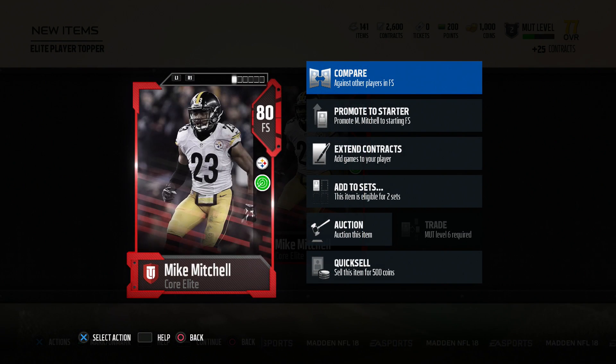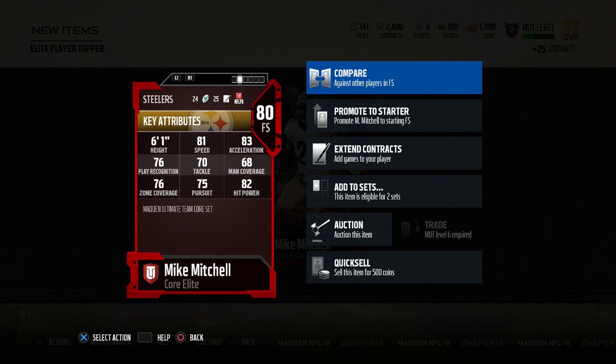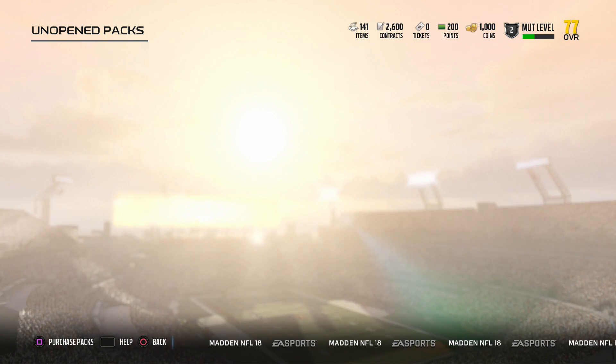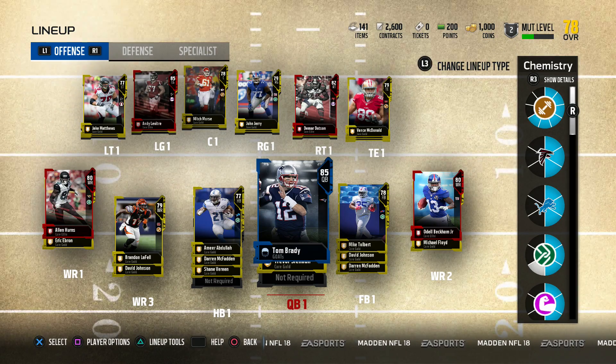Our elite in the final pack is Mike Mitchell — are you kidding me, Madden? I already pulled Mike Mitchell. I wanted Odell Beckham Jr. He's not that bad, but we basically got nothing in that entire pack opening.